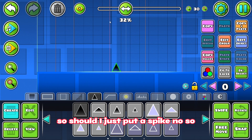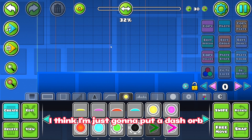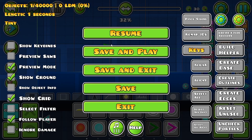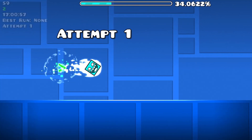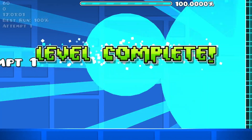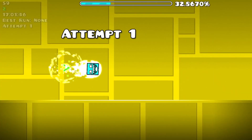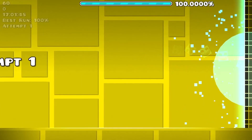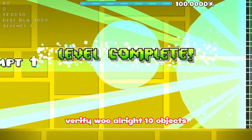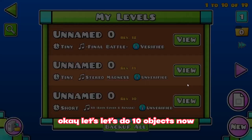Should I just put a spike? No. I think I'm just gonna put a dash orb and this is my level. I didn't pick the song right. Time to verify. Verify! Woo! Alright, 10 objects — okay, let's do 10 objects now.